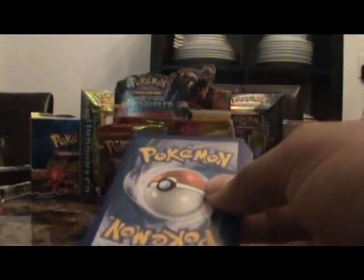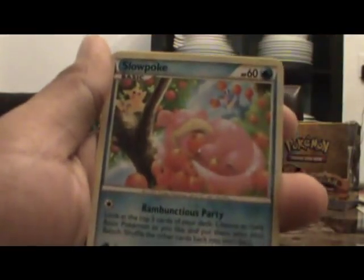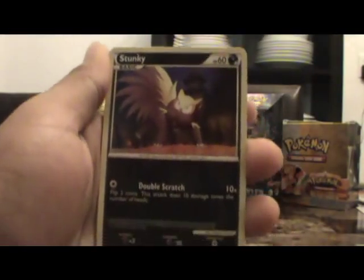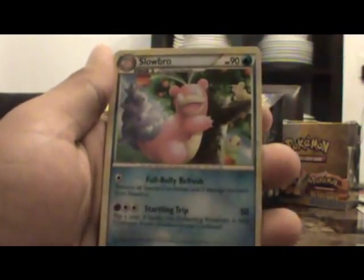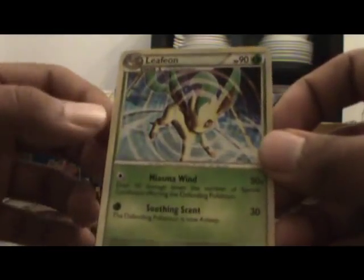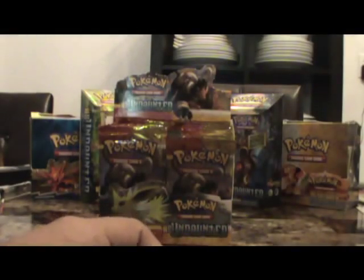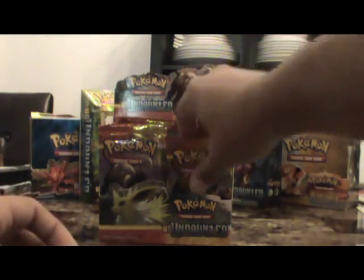So here's another pack. We have Eevee, Slowpoke, Haunter, Pikachu, Stunky, Muk, Slowbro, Flower Shop Lady, Reverse Holo Muk, and a Leafeon. Nice. Pretty nice.